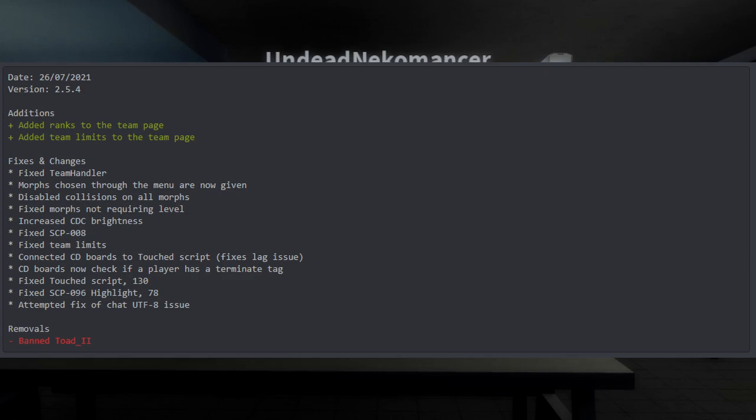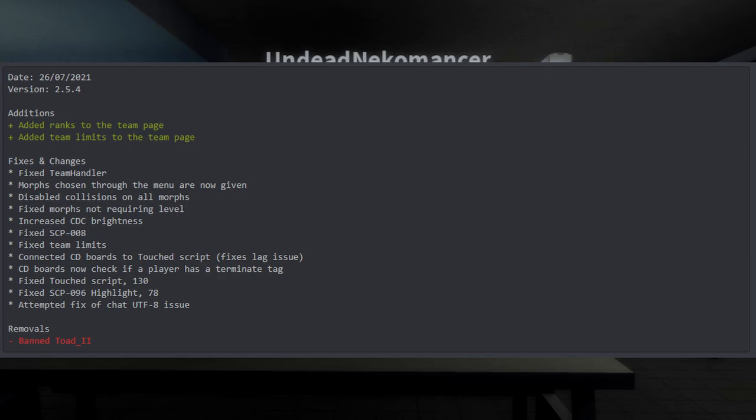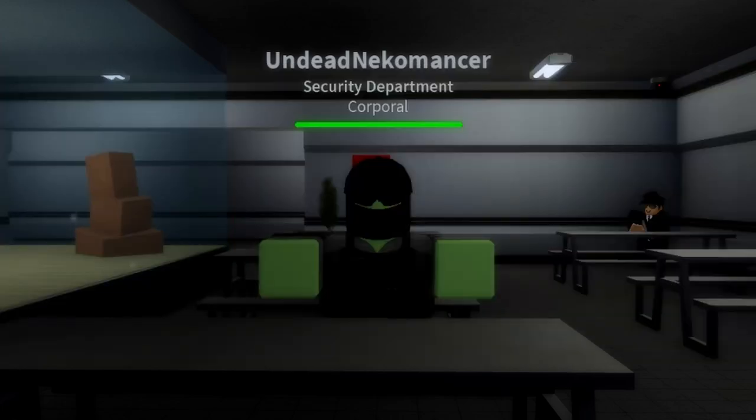For 2.5.4 fixes and changes: fixed team handler, morphs chosen through the menu are now given automatically — so if you wanted to be an MTF you would automatically spawn as that same MTF over and over again until you go back to the main menu to switch it yourself, so it won't prompt you with a morph button at spawn every time. Disabled collisions on all morphs, fixed morphs not requiring level, increased CDC brightness, fixed SCP-008, fixed team limits, connected CDC boards to touch script, fixed lag issue, TV boards now check if a player has a terminate tag, fixed touch script 130, fixed SCP-096 highlight 78, attempted fix of chat UTF-8 issue.